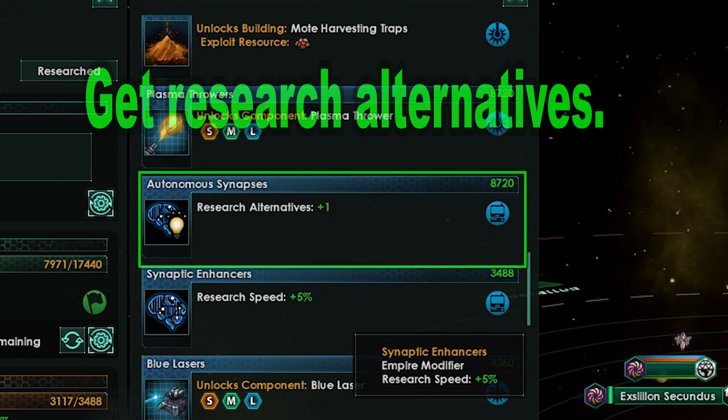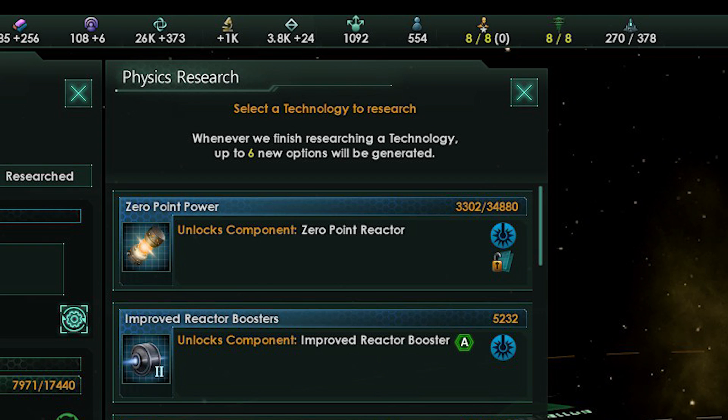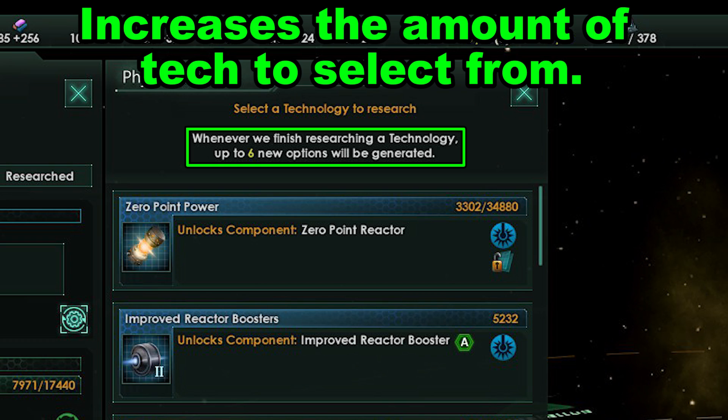There are other things you can do to max out your research. First, you have research alternative bonuses from technology, leader traits, and civic points. These give another research option for each branch of research. So when you start the game you normally choose one of three different technologies, but with those bonuses you instead get to choose one of four or more.